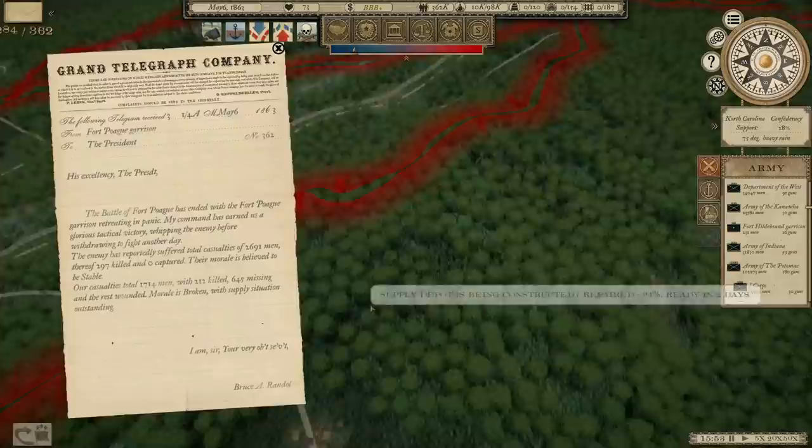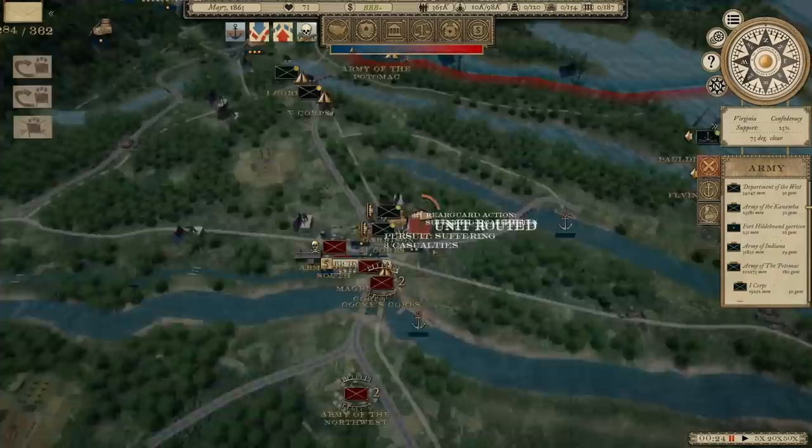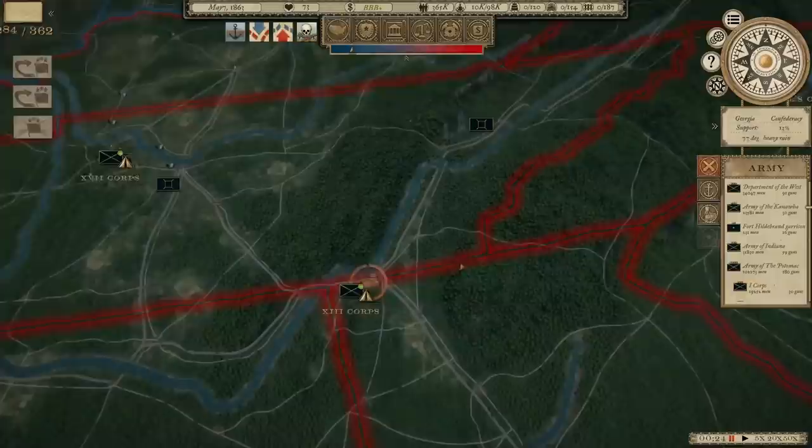We're going to start making our moves as soon as we can get supplies. Disaster at Fort Pogue — no way, they actually defeated us there? I cannot believe that. We had the numbers. They've retaken Richmond. Well, that's a problem. We'll see what that does to his morale, retaking Richmond.